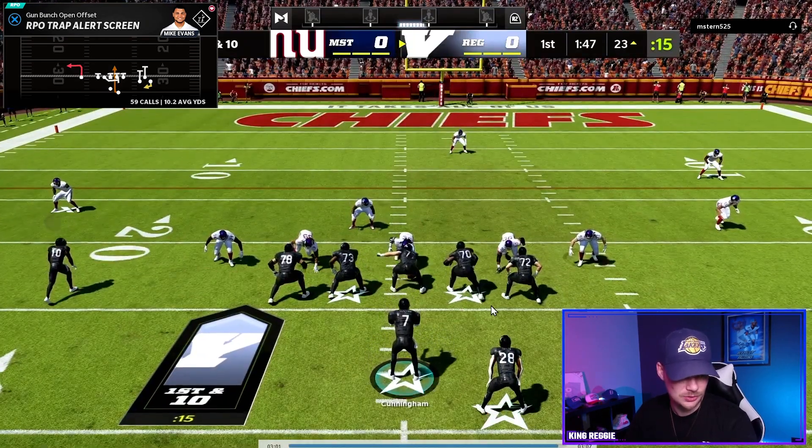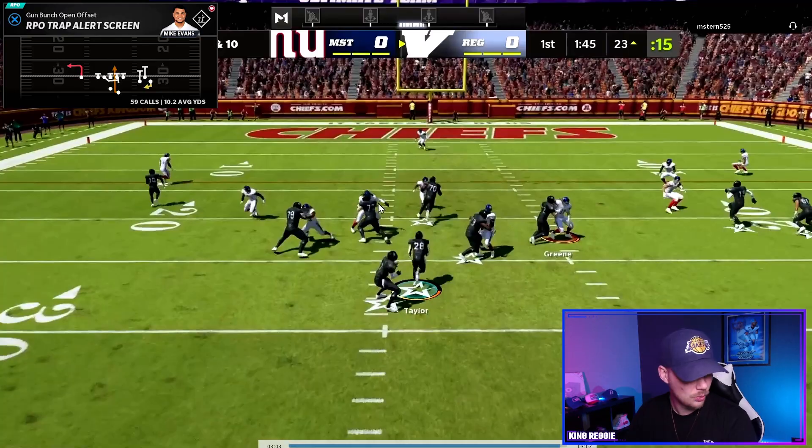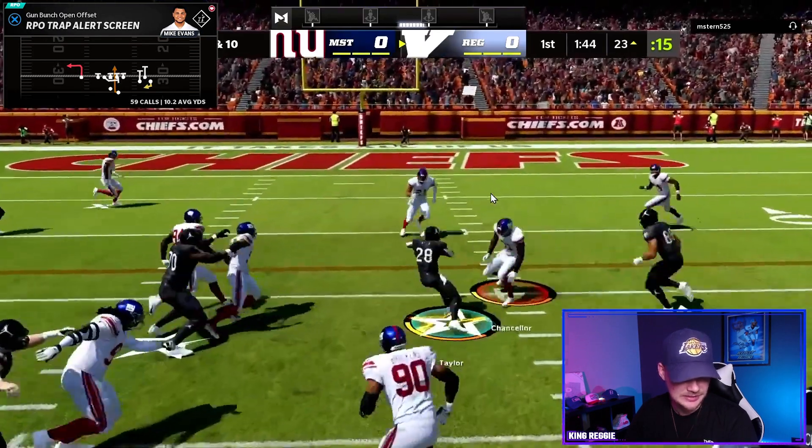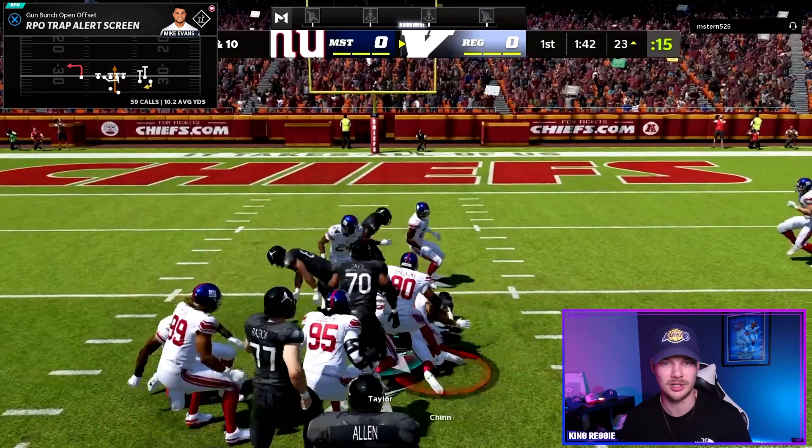Last one here — even against zone, look at the screen on the outside: it is wide open, consistently very open. But we just run our trap, get nice blocking to the second level, juke that guy out, and get a 12-13 yard run. You are going to make man coverage almost impossible to call with this scheme. But if you want to see how you can beat any coverage in Madden 25 for a one-play touchdown, check out this video right here.